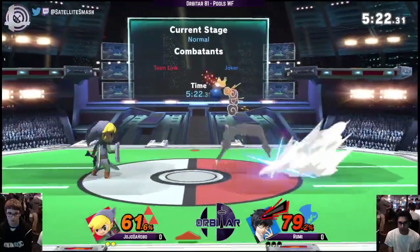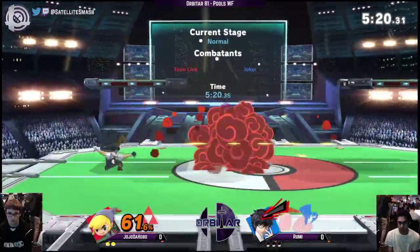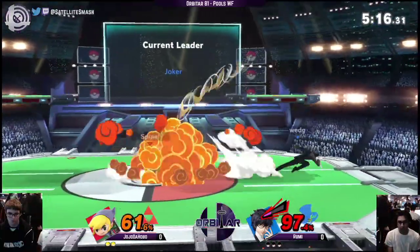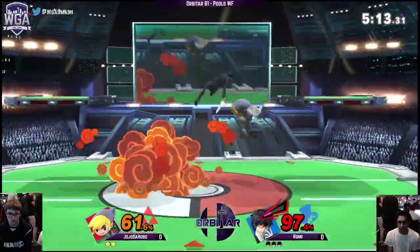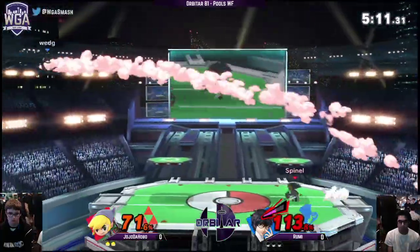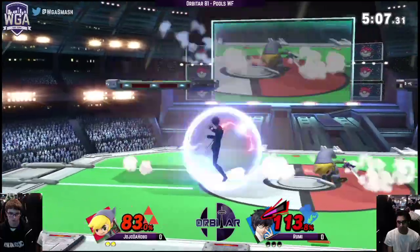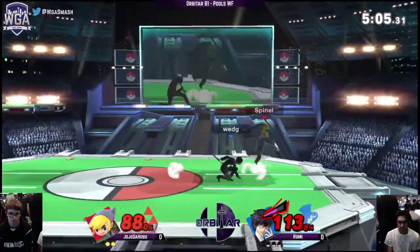Every time I see Joker's Nair, I realize how good of a move it is. It starts in front and ends down below him, so you can drop on top of people with it. I feel like every Joker move is a good move. His tilts are kind of whatever though — up tilt's okay, down tilt's like whatever. There are some weird combos at specific percents, but eh.